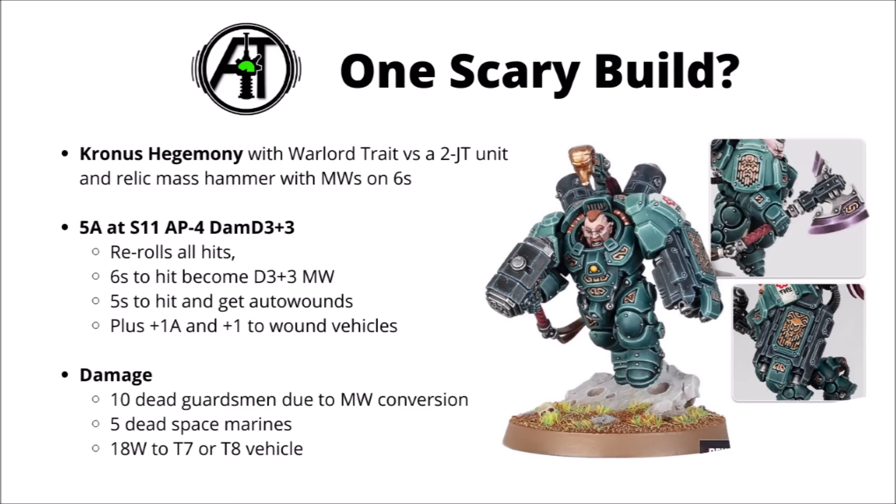Putting that together, one scary build would be a Cronus Champion with the Warlord trait, attacking a two-Judgment-Token unit, equipped with the Relic Mass Hammer that converts damage to D3 plus 3 Mortal Wounds on sixes to hit. The Cronus trait lets you reroll hits with 5 attacks at strength 11, AP minus 4, and damage D3 plus 3. Fish for those sixes to get D3 plus 3 Mortal Wounds, and any fives will also auto wound. He averages around 10 dead Guardsmen, about 5 dead standard Space Marines, or something like 18+ wounds versus toughness 7 or 8 vehicles — possibly getting on for 22 with the plus-1 attack and plus-1 to wound — a pretty reasonable chance of one-shotting things like Imperial Knights.